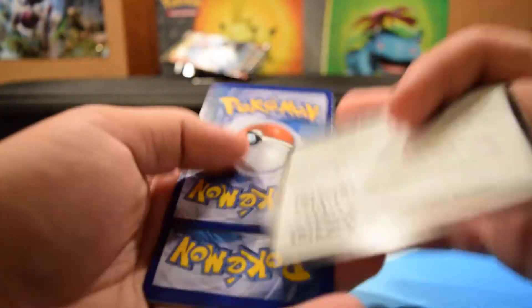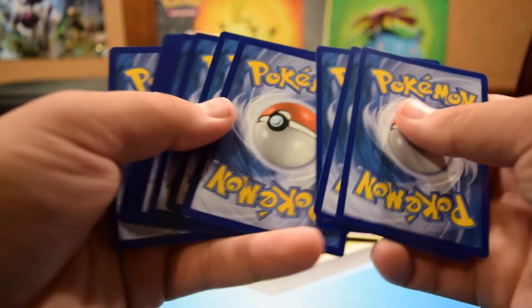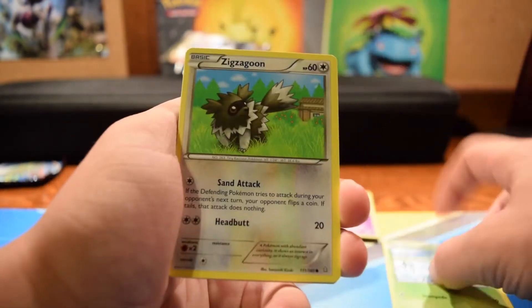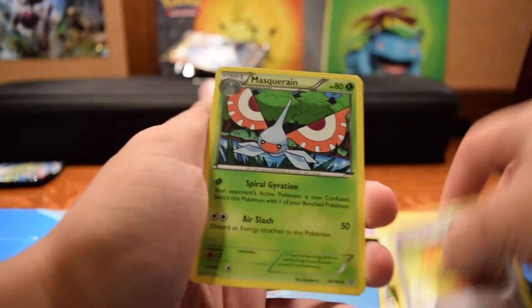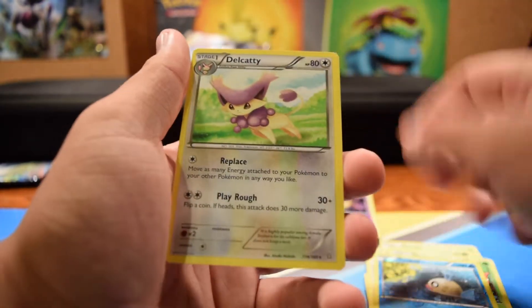A little bit of a throwback here with Primal Clash — haven't opened one of these in a long time. You guys can have that code; tell me if you get anything good as well. I don't have a good feeling about this, but we'll just go through. Surskit, Zigzagoon, Trico, Shroomish, Tangela, Escape Rope, Masquerain, Repeat Ball, Phoebe, and a Delcatty. Nothing from that one, but we did get great pulls overall.